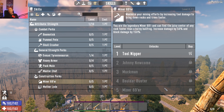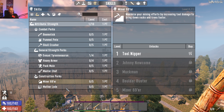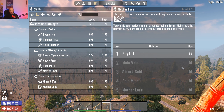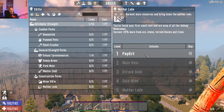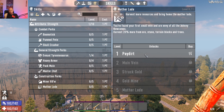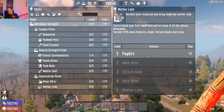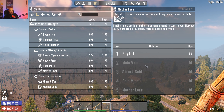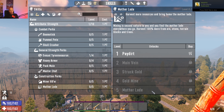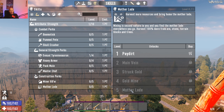Mother Lode is the one to spec into first if you're mining. From level one you get 20% more ore, stone, terrain blocks, and trees — so instead of five wood you're getting seven. Going through Main Vein, Struck Gold, Gold Mine, and Mother Lode, you're eventually doubling what you get out of everything. If you're building a massive base, you need this perk — it's not even a question.